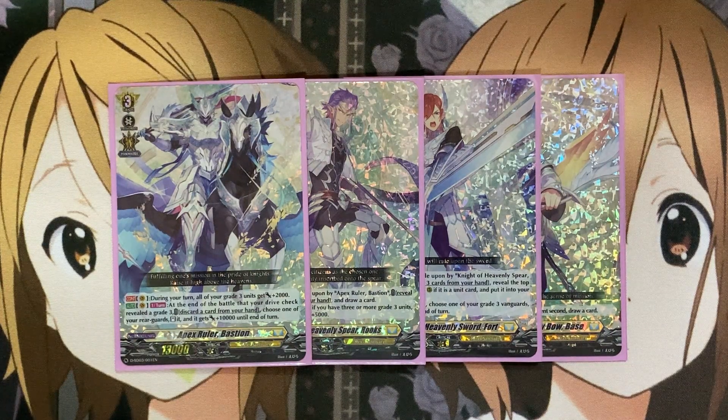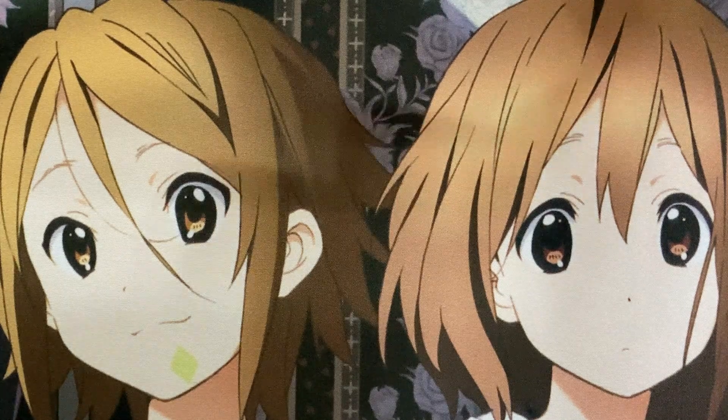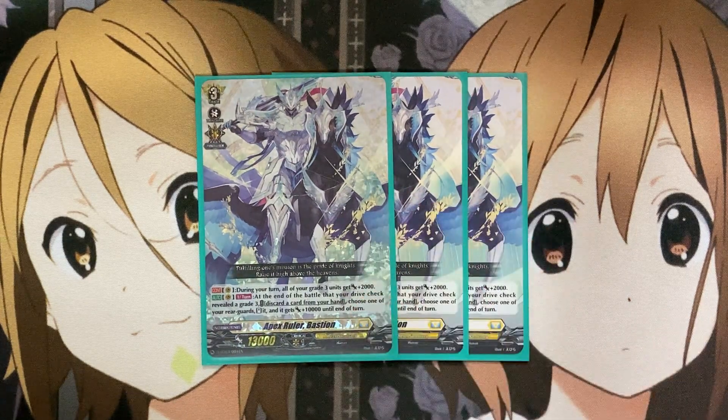With Apex World Bastion on Vanguard during your turn, all your Grade 3 units get plus 2,000 power. Running 3 additional copies in the main deck, Bastion has a once-per-turn Vanguard ability: at the end of the battle that your Drive Check revealed a Grade 3, discard a card from your hand, choose one of your rear guards, stand it, and it gets plus 10,000 power until end of turn. This gives us immense pressure, providing 10,000 power and four total attacks as long as we revealed a Grade 3.